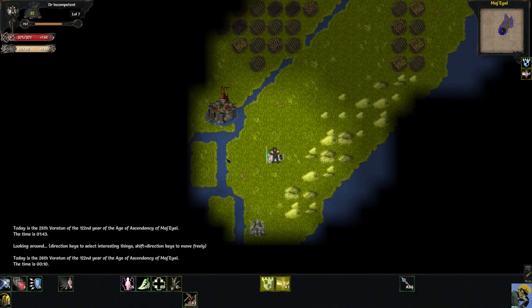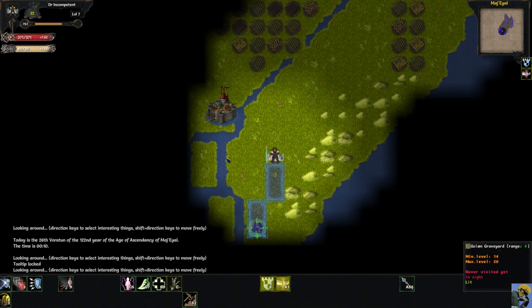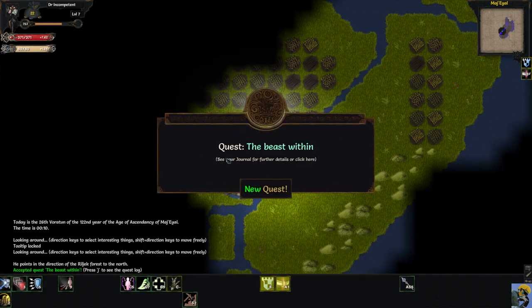Here's the Golem Graveyard — a dungeon you'll get sent to via a quest — and it's too hard for us right now. Minimum level 14, and we are level 7. You can tell it's too hard by the fact that the minimum level is shown in orange, meaning not impossible but very difficult. Red would mean a terrifying threat. Now we've found a half-dead lumberjack who says 'Please, you must help — it is slaughtering everybody in my village.' He points at the nearby forest, and we get a quest called The Beast Within.